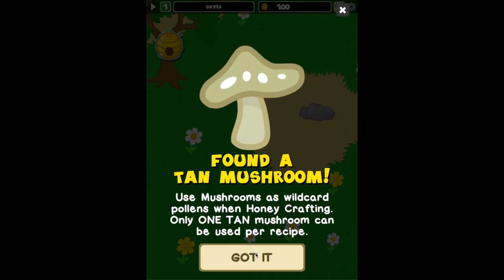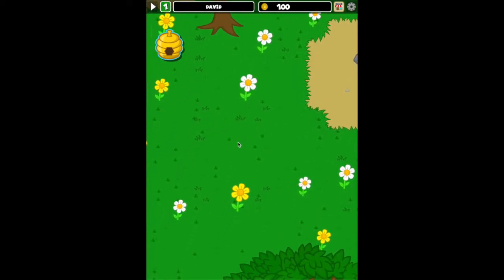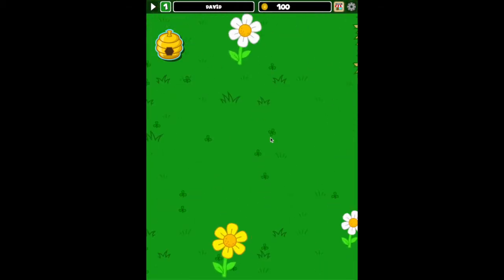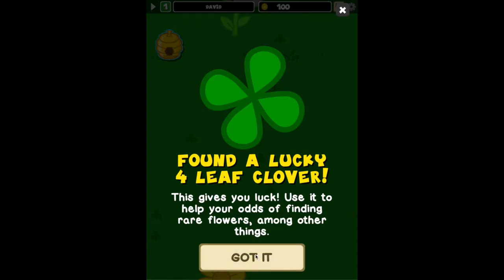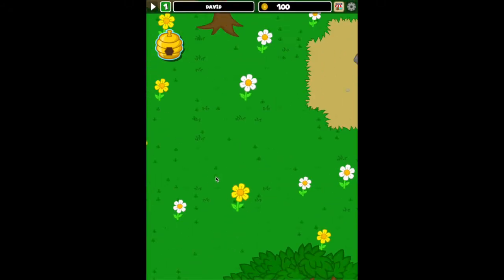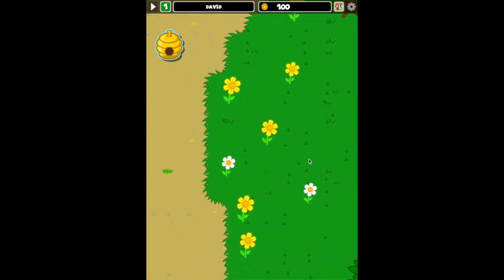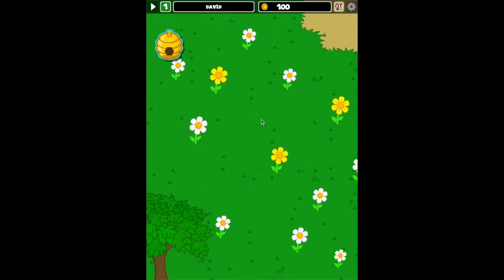Voila! I'll show you how to use that mushroom in just a moment. I also happen to have the good luck to find all these clovers — look at that tiny little guy right there. Four-leaf clovers can be used to enhance a lot of your luck and randomness within the game. And there's another bush right here — swipe it open and there's another mushroom. Many times they don't have anything inside.